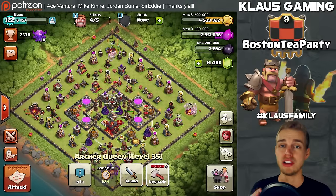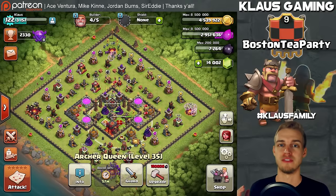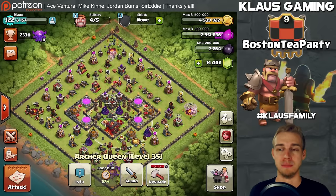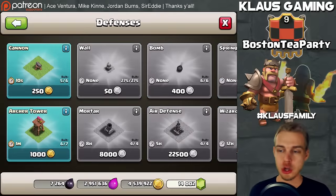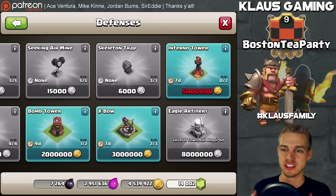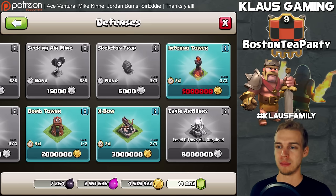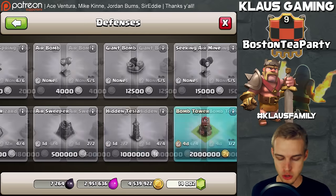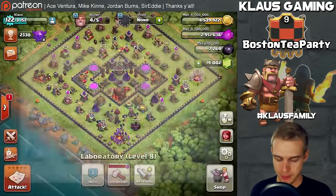I'm excited about today because at level 35, if you watch my Town Hall 9.5 upgrade guide, you know I follow that guide and I'm interested in war weight. Today I finally get to put down the new defenses for Town Hall 10 — a new cannon, a new archer tower, and a new bomb tower. I've decided not to do the Infernos until level 40 queen, because I want to be able to three-star my equivalent.